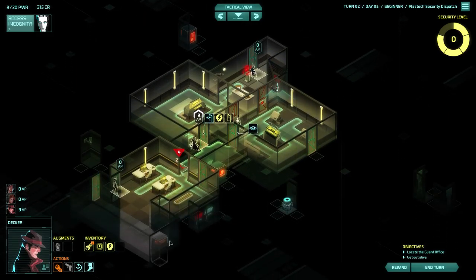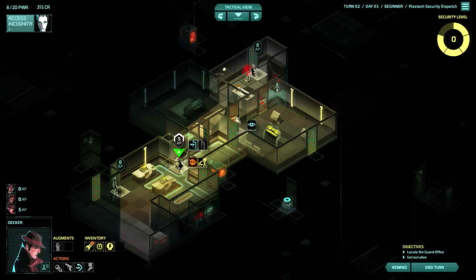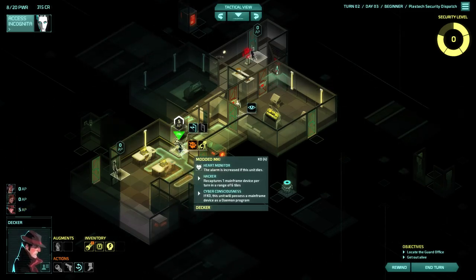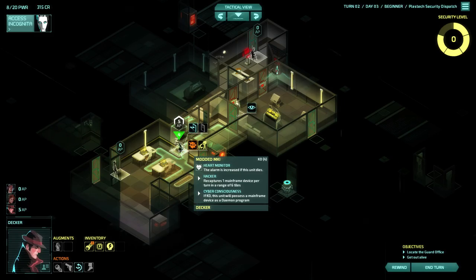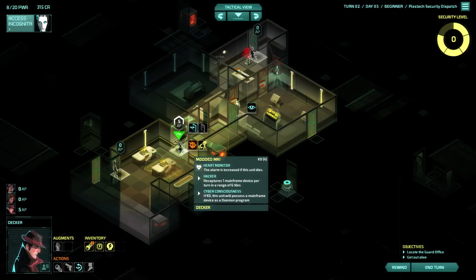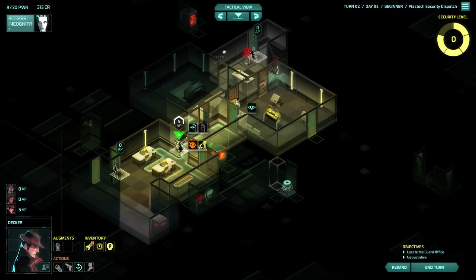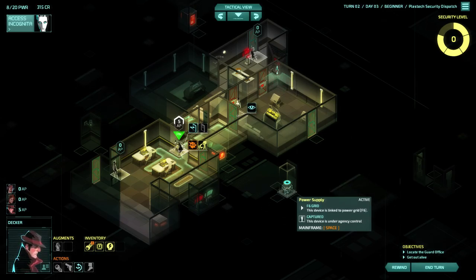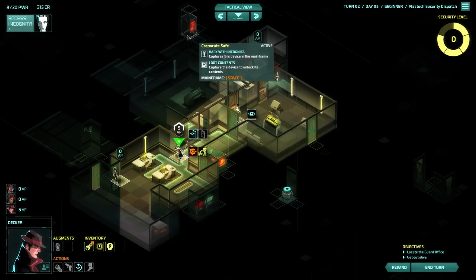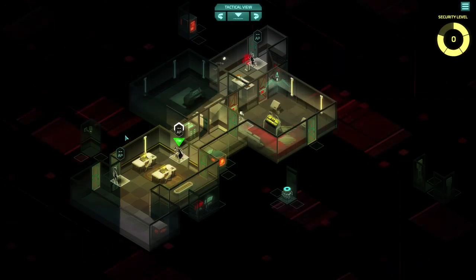Although we need someone to sit on that guard — that's okay. We could drag him somewhere; it's a shame you can't lock them in rooms. We can nick his key card... he doesn't have one. This guy's different — he recaptures one mainframe device per turn, and if KO'd, this unit possesses a mainframe device as a demon program. That's probably what happened — that's why this had a demon on it. He's jumping around infecting places with demons. This is the mission we were waiting for where things went actually wrong.